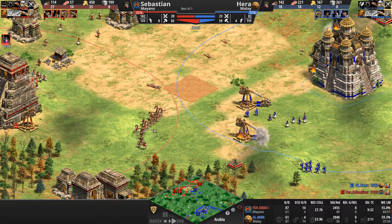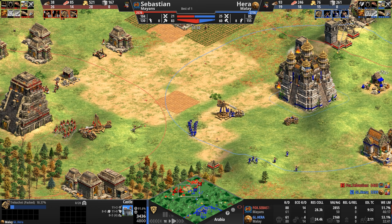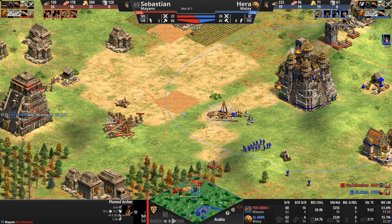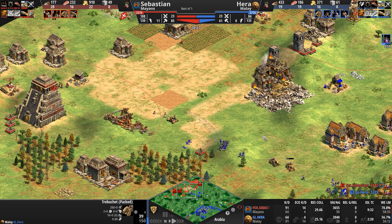Plumed archers die — three of them as the castle fires. Hera's Trebs are now in trouble, and Hera's army count is all skirmisher — which should do well against the plumes, but not against the Mangonel. A second Treb pops out for Hera, with a third one training as well. Back home he's still on just one town center. He's getting Chemistry now. The plumed archer upgrades: fully upgraded attack-wise, but armor is severely lacking and they are not yet Elite. Hera's castle goes down and his forward position has now been breached.